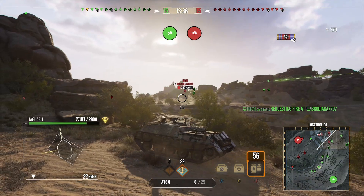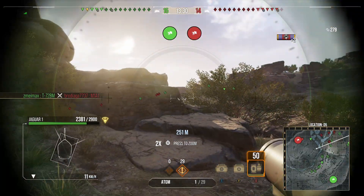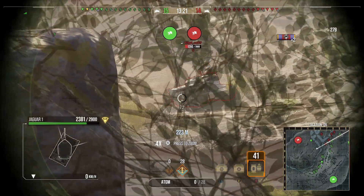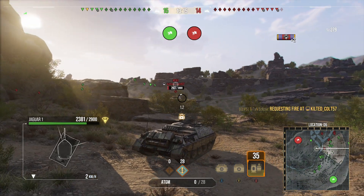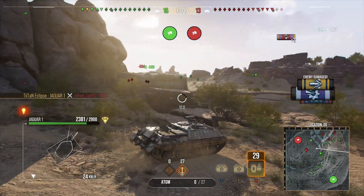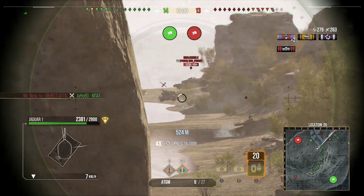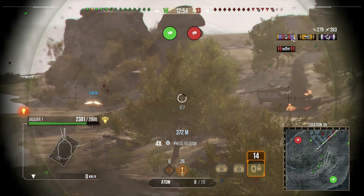We go for a side shot on the M1 and deal no damage — that's been my experience of this tank. Spaced armor on the side is probably absorbing the shells. Instead of getting spotted, we fire before coming around the corner so we don't get detected — something you can do in this game. I didn't swing around quickly enough to readjust, but we do go for the M1A1 pushing up, readjust at the last moment and actually hit him for 200 damage.